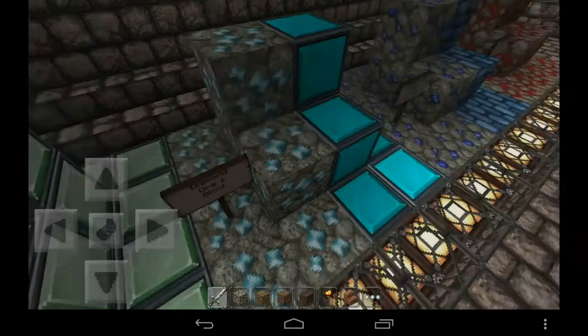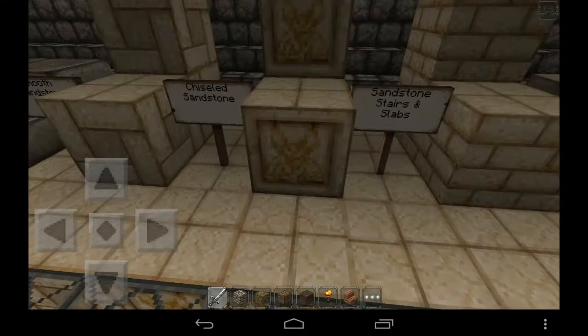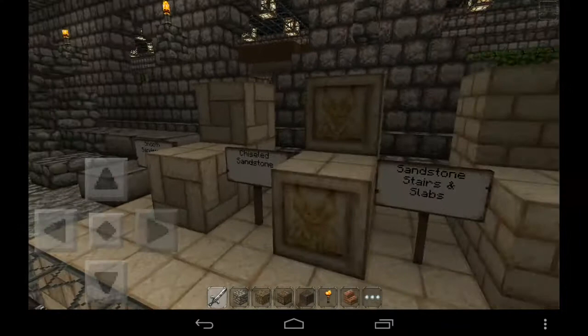I'm using the old gold block texture and a new emerald ore texture. Here we have the emerald and diamond ore — this is something new. I didn't just change the diamond ore; I also added a new emerald. And here is another change: the chiseled sandstone.